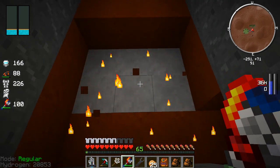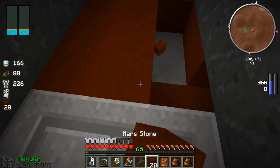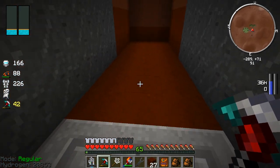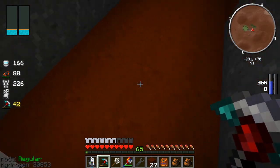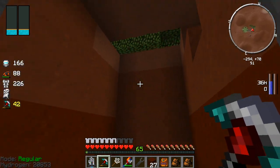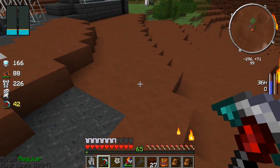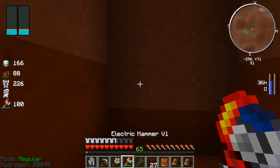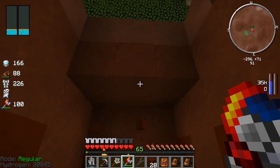We can't go down because we have our ender lily seeds down there — that's our little ender farm. So we can't go down, we're going to have to just stay right here. Maybe we'll add like a glass roof, that might be kind of cool. I'm going to go ahead and clear out a small area real quick.